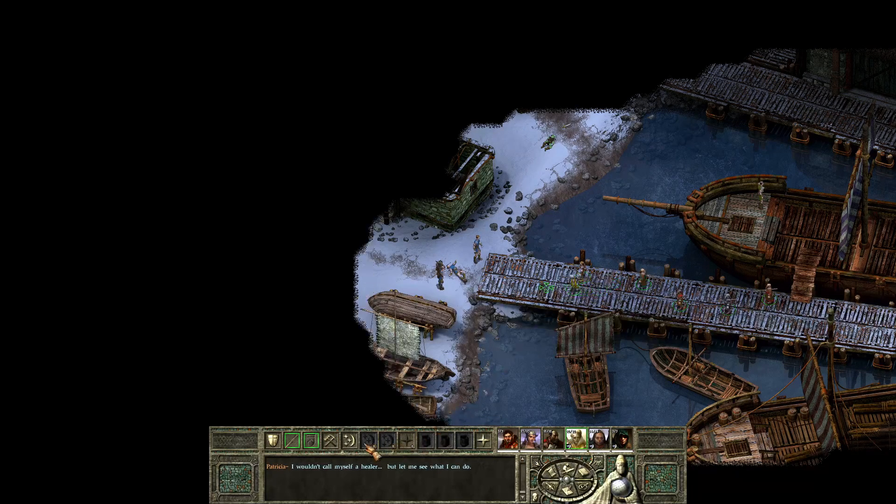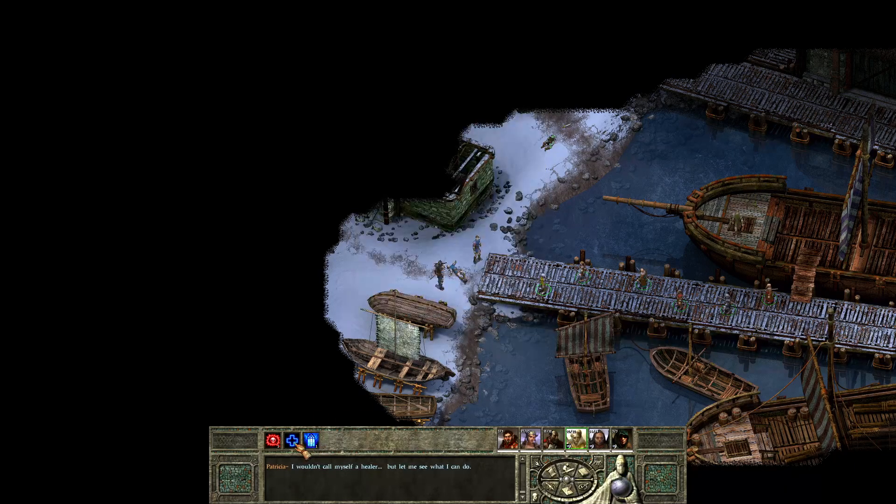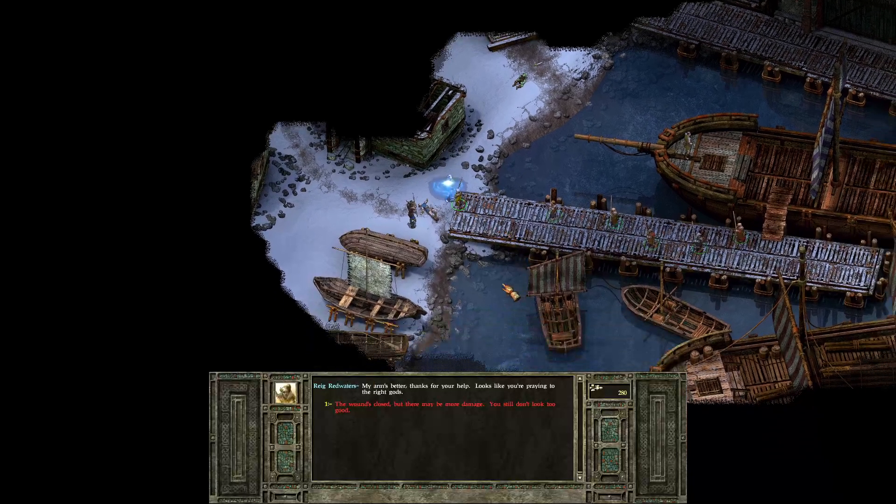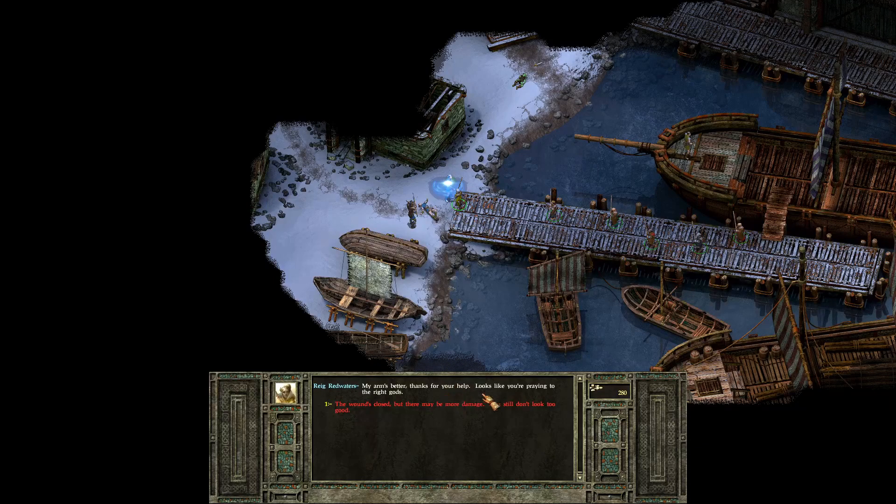Patricia — as Battleguard of Tempus — offers to call upon Tempus' magics to seal the guard's wound. We switch to Viconia's spells: the UI shows cleric spells and domain spells. We cast Cure Light Wounds on Rig Redwaters. His arm is better. We gain experience for using healing abilities to aid Rig. He still mentions he could use that healing draught from Magdar if we can find him.